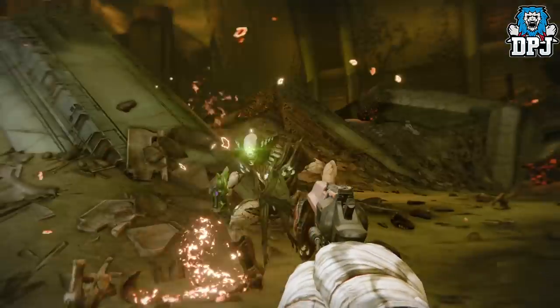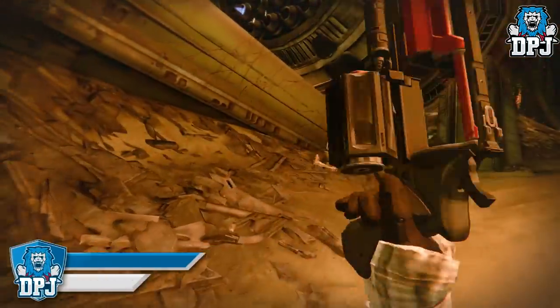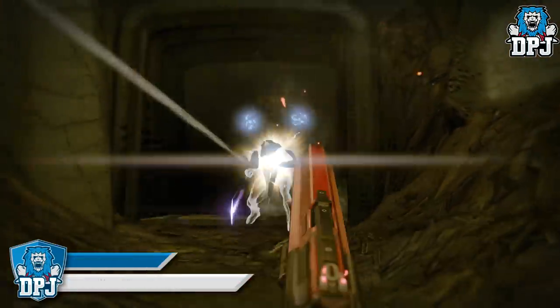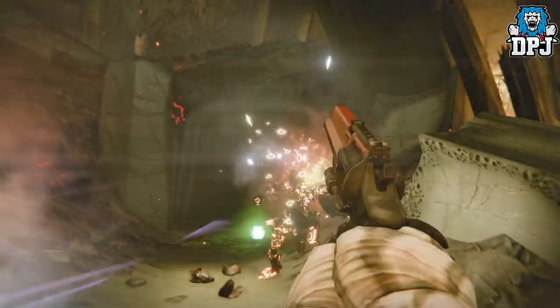The Dreadnought is a place we saw in Destiny 1 originally. Oryx used the Dreadnought to travel to the solar system after learning that the Guardians of Earth had killed his son Crota. Upon arrival, he positioned his ship in the rings of Saturn and promptly wiped out the defending Awoken fleet with the ship's weapon.